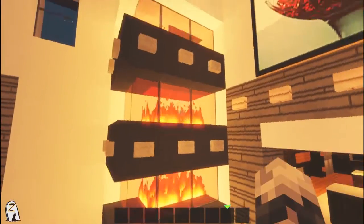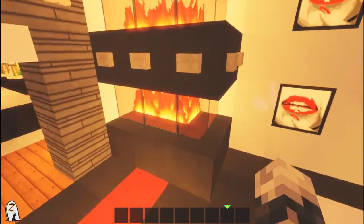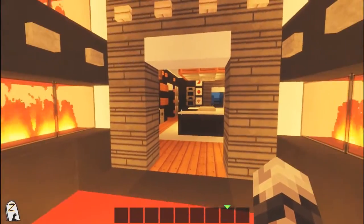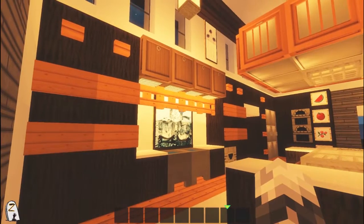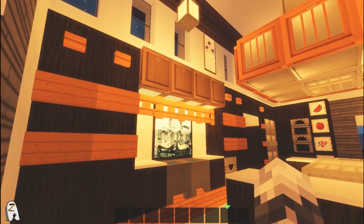We have the fires going here - this is a triple decker fireplace. It would be really cool if the fire would go straight up, but anyway. Here is our kitchen with lots of cabinets. I used a fence gate here which could be used for hanging wine glasses, because these two are obviously drinkers.